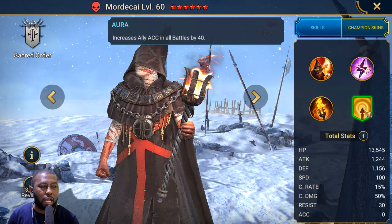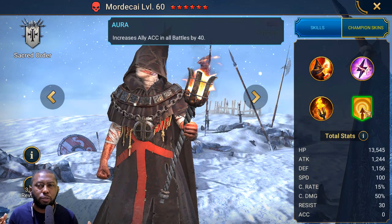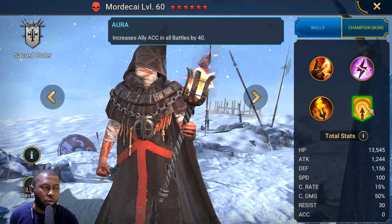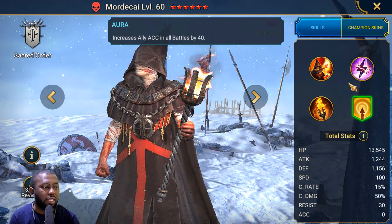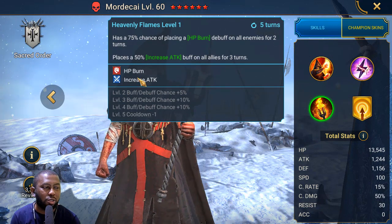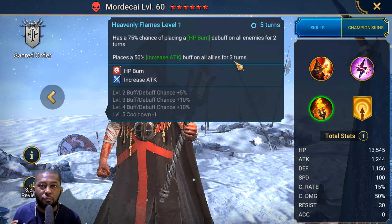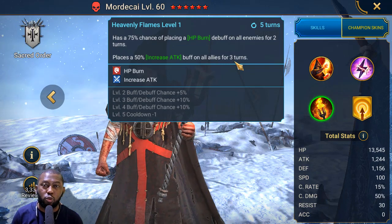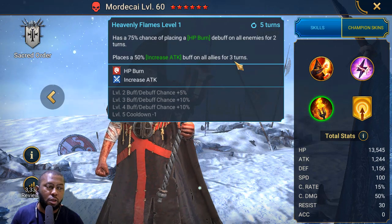For his aura, he increases accuracy in all battles by 40. He's not usually the champion you want in the leader slot unless you're new to Raid and need accuracy to make HP Bond land. His A3 is what he's known for, but he also places an increased attack buff on all allies for 3 turns — useful when paired with Cold Heart in the Spider.